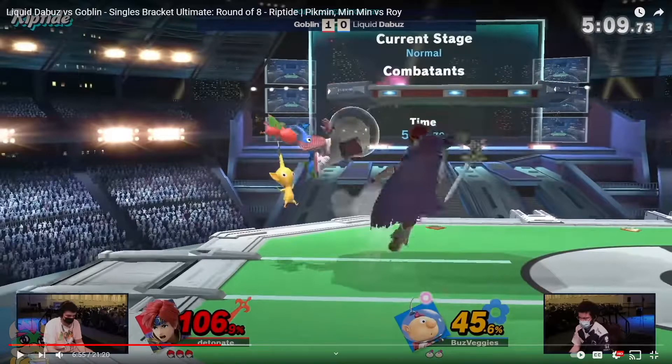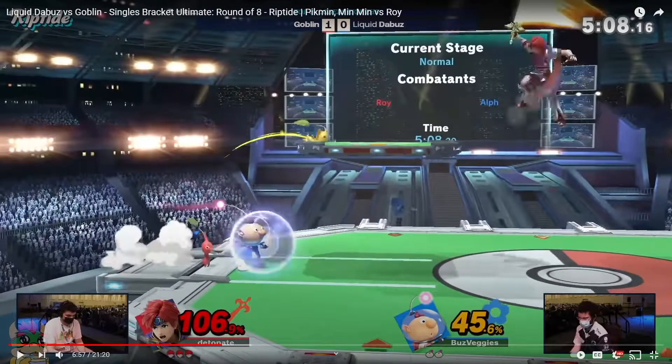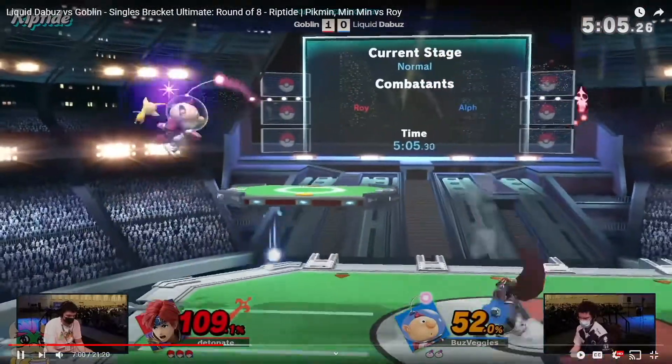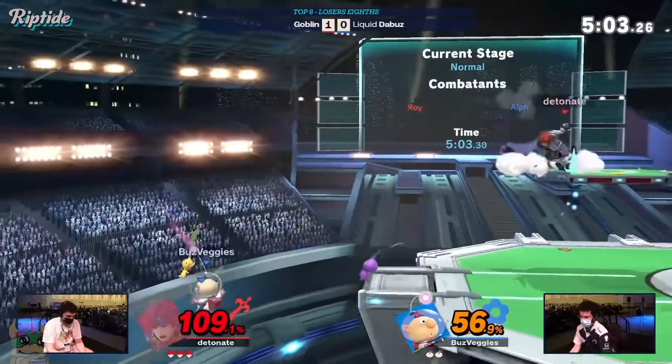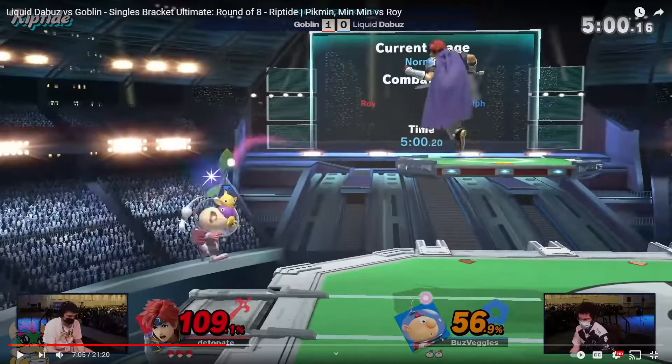And then Goblin does meet DeBuzz right here in the corner, and just a couple of swings and DeBuzz had to retreat. Now a little bit of stage control gets lost a moment later, but it doesn't take long for Goblin to just put DeBuzz right back in the corner. That sequence was almost entirely movement.